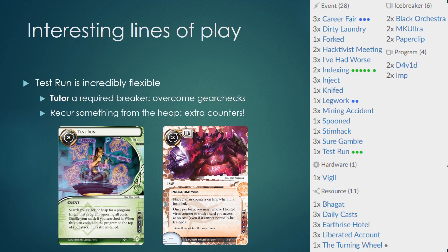This Anarch deck doesn't have a lot of tricks — it just has a bunch of good Anarch cards. One of the most interesting tricks, however, lies in a card imported from the Shaper faction: Test Run. This is an incredibly flexible and very skill-testing card. It separates the good players from the very good players.